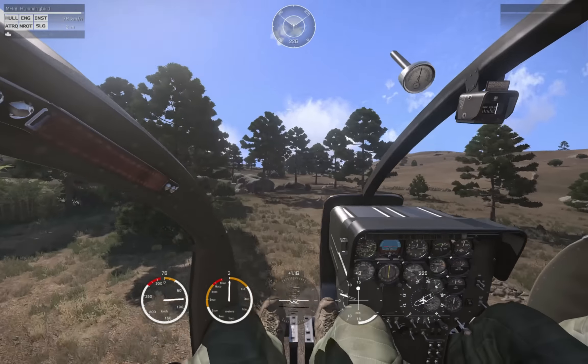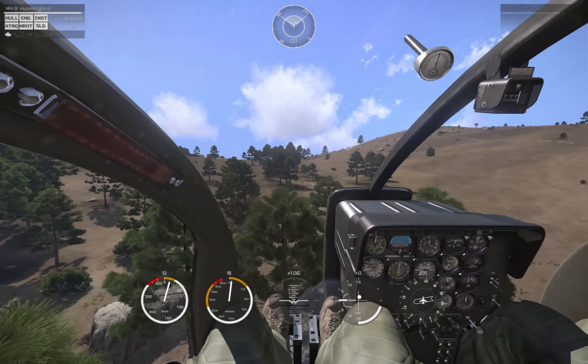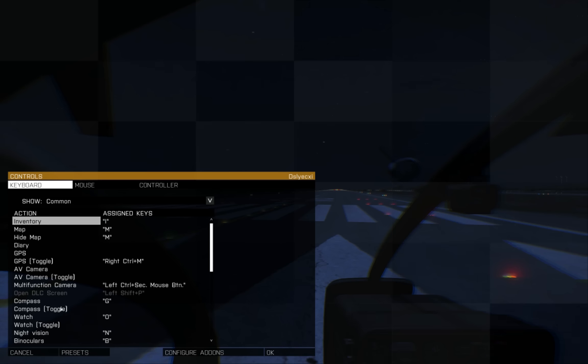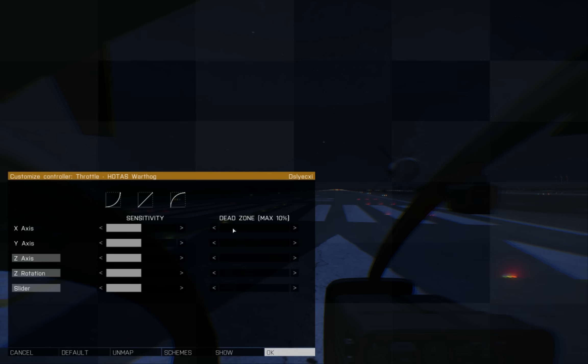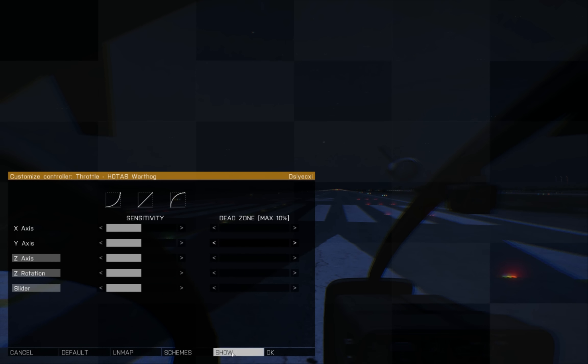So, getting down to business. The very first thing you should do is make sure your controls are set up precisely. There are some issues with how ARMA sets the defaults, and also some traps that can catch you in control binding. First off, check the dead zones of your controllers. Helicopters operate off of very sensitive cyclic controls, and you'll want no dead zone for the best effect. Go through each controller and check that they're zeroed out, as you can see here.